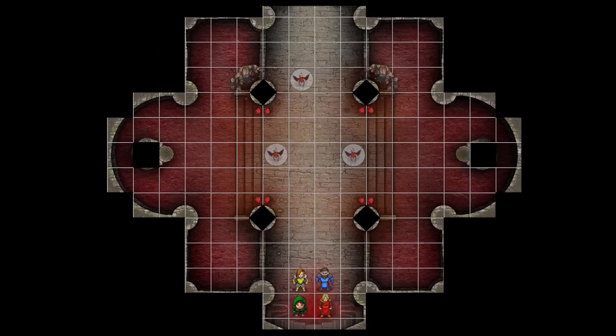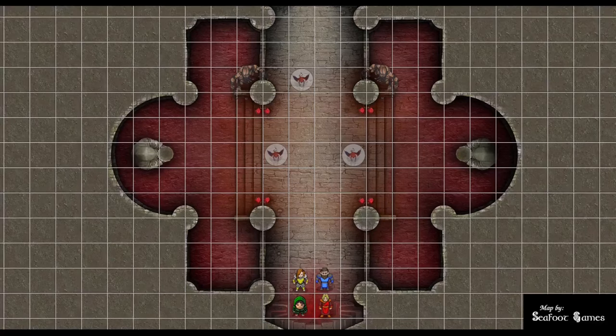Terrain is pretty basic. You'll slosh through some blood-red water on the sides, but it's not difficult terrain. The statues completely block the area, unlike the previous ones encountered, and there are some statues you can hide behind. You can't move diagonally through them, but you can move around. The low-rise walls on the map are just like a handrail — not difficult terrain.